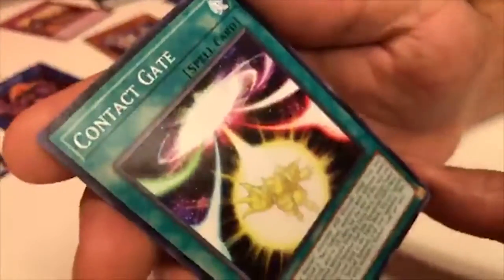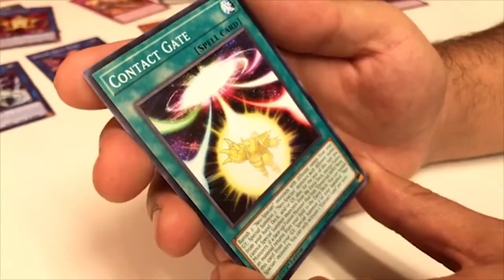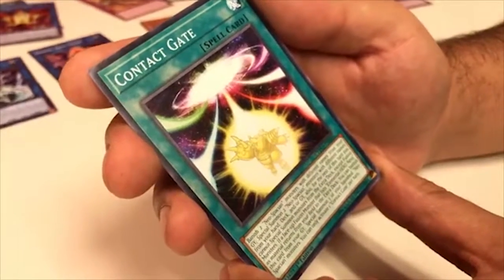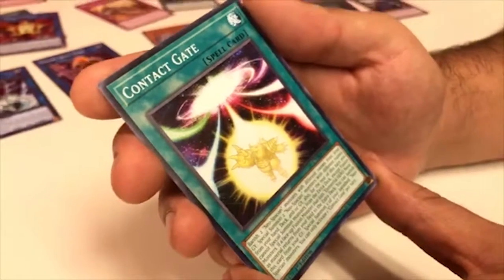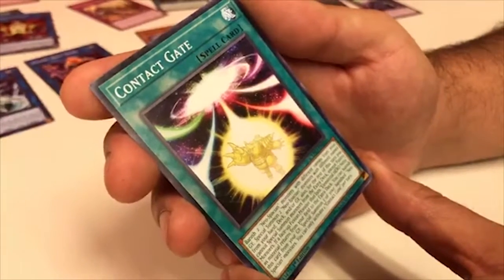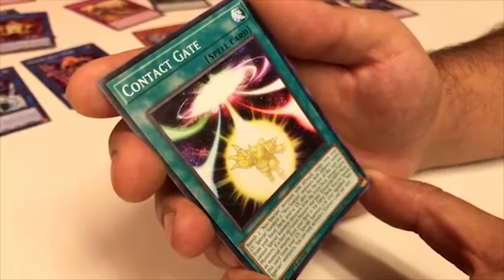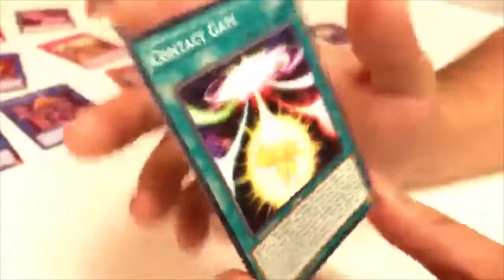Last card of this pack — Contact Gate. Banish two Neo-Spacian monsters with different names from your graveyard; Special Summon two Neo-Spacian monsters with different names from your hand, deck, and/or graveyard. For the rest of this turn you can Special Summon monsters from the Extra Deck except Fusion monsters. If a face-up Fusion monster that lists Elemental Hero Neos as material returns from your field to the Extra Deck, you can banish this card from your graveyard to Special Summon one of your banished Neo-Spacian monsters. I think Konami is bringing out more Neo-Spacian cards in the future — the archetype isn't great now but maybe new cards will help. On to the last pack!